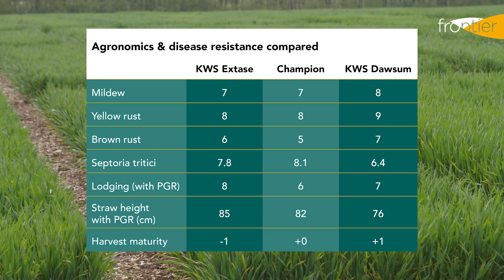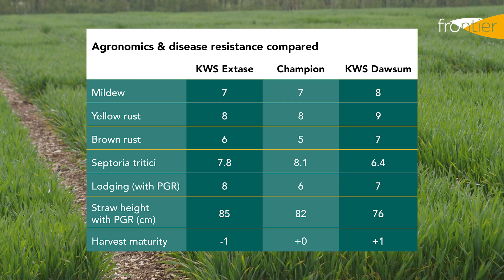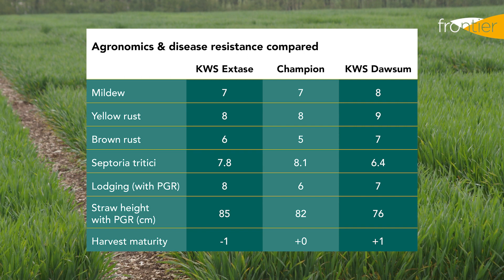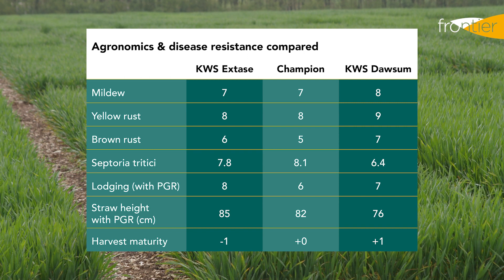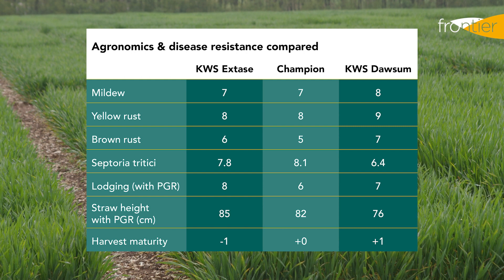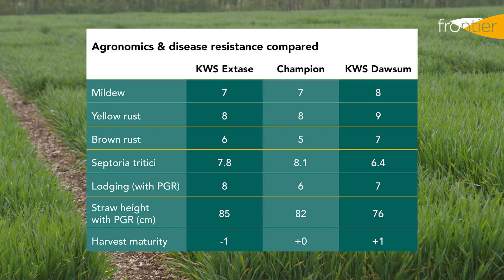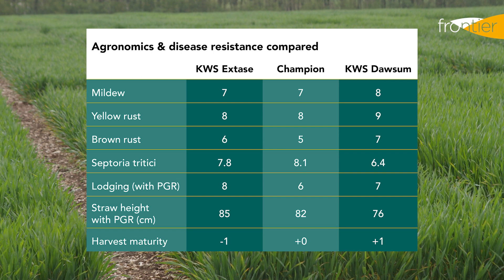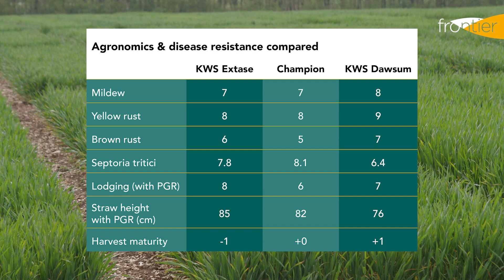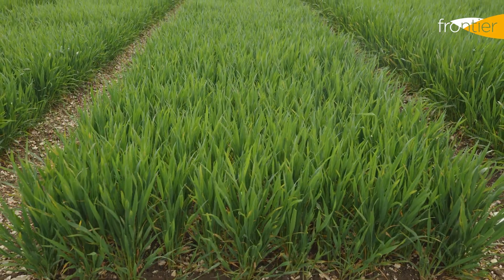Looking at agronomics and disease resistance, you can see that all three varieties have a good level of resistance to our key cereal diseases of yellow rust and Septoria tritici. Dorsum in particular appears to have a bomb-proof resistance to yellow rust, which it's inherited from its parent variety Costello. Looking at Septoria tritici, it's Exstays and Champion that stand out, with the resistance score for Champion in particular a highlight amongst all of the recommended list varieties. All three of these varieties then show no particular weakness to any of our main wheat diseases.